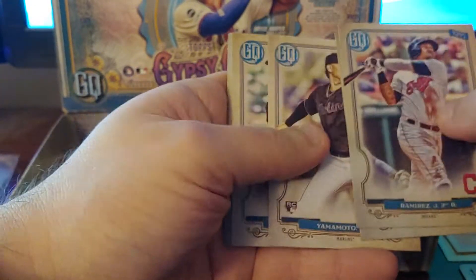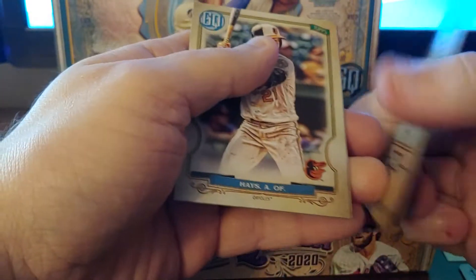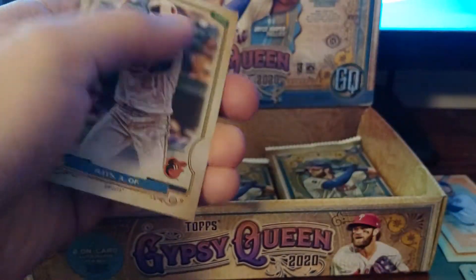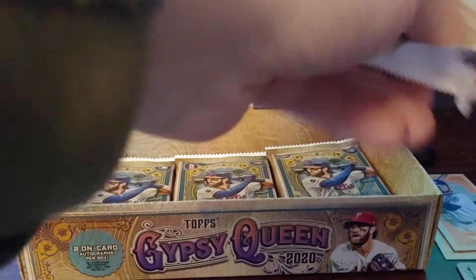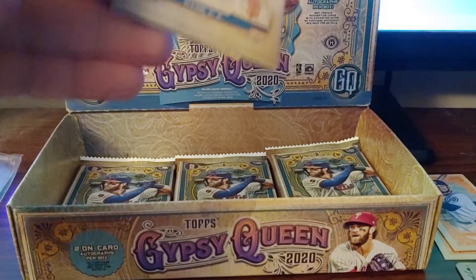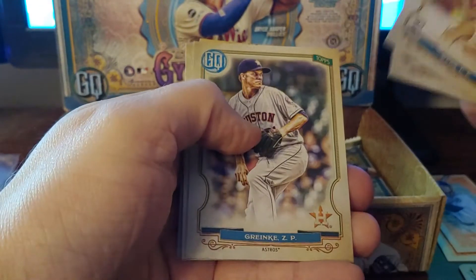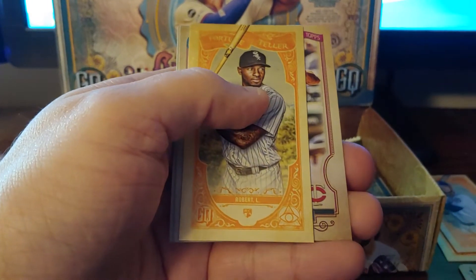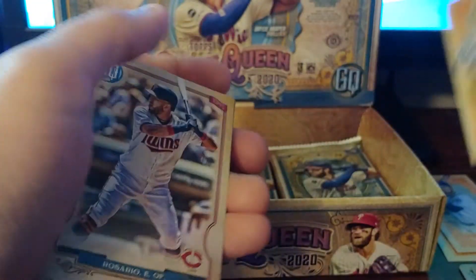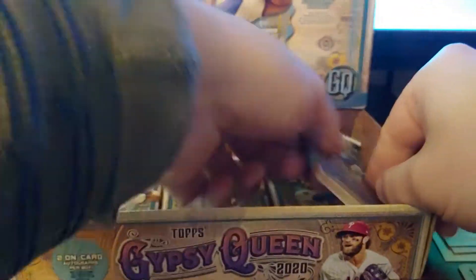Elmer Sanchez, Jordan Yamamoto, Tommy Pham on the Padres. Larry Jones — that's the short print! Larry Jones, Hall of Famer. Austin Hayes, Chris Bryant, and Joey Votto. Logan Webb, Logan Webb nice. Andrew Heaney, Zach Cranky. Logan is a rookie — I didn't realize Logan was a rookie. Robert is also a rookie — Luis Robert. Fortune Teller, Albert Abreu, Austin Meadows, and Eddie Rosario. Four packs to go.